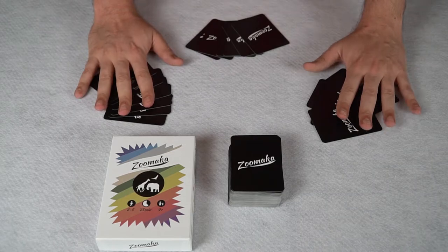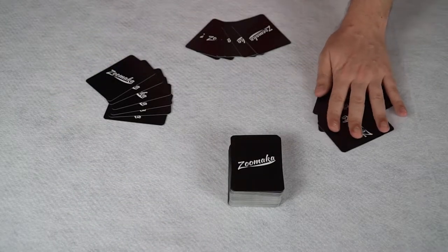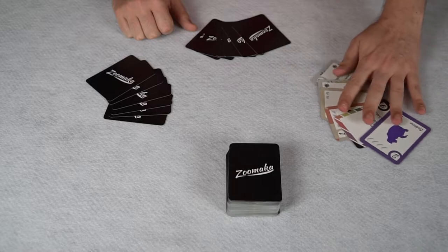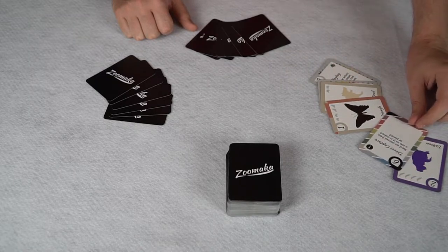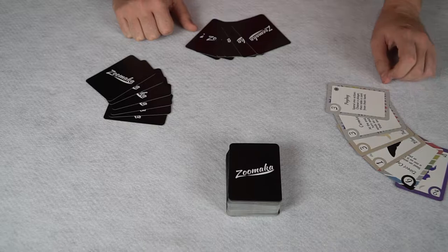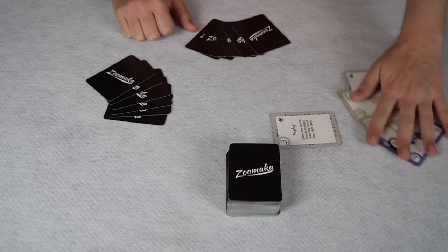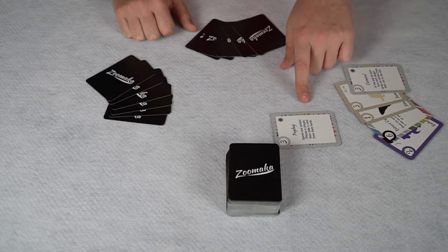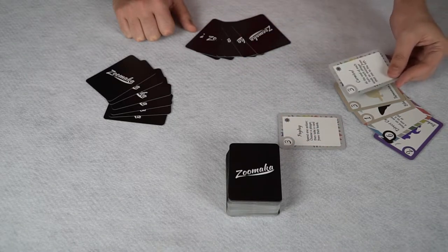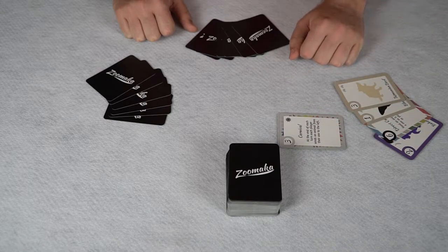Let me show you how to play a turn in three actions. Here we are back to Zoomaka — hands are set out, six cards each, deck is set aside. Starting with this first player: he's got a baboon, a direct capture card, a butterfly, a Tasmanian devil, and two setting cards. The first thing he does is play a setting card — this one says spend an action to choose a player, then take a card from that player's bank. So whenever this is out, anybody can use that ability as one action. That's one action used.